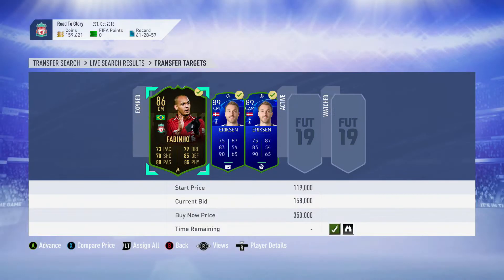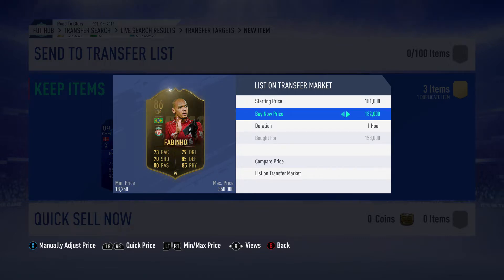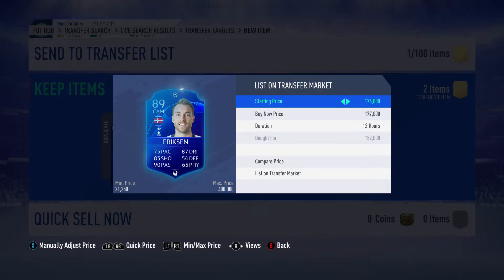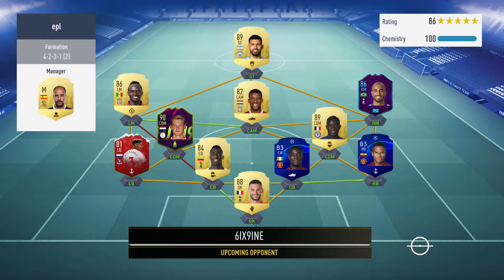Now we're onto some trading. We've picked up an in-form Fabinho - the first inform to get - to trade with, along with two Champions League Erikssons for similar prices. Fabinho we got for just under 160k and listed him for just under 190k, which would be a really nice profit. It is a risk and might take a little longer to sell. These two Erikssons - the first one for 152k listed at 177k, and the second for 145k listed a bit cheaper at 173k. We'll see if they sell later on.